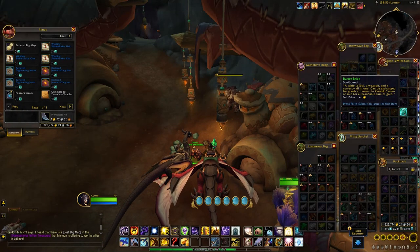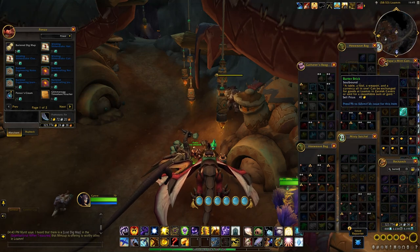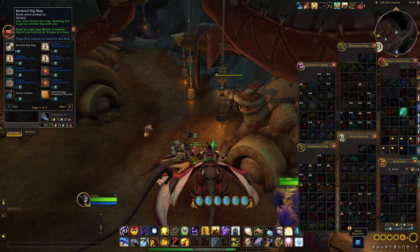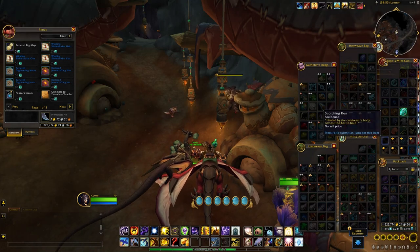Okay, so I'm standing in front of Ponzo. I realized I have four barter bricks — you only need three for a digmap though. I'm going to purchase one now and see what I get.